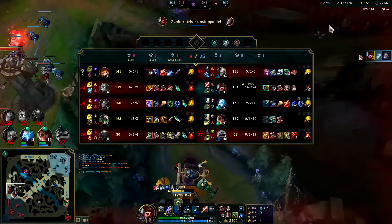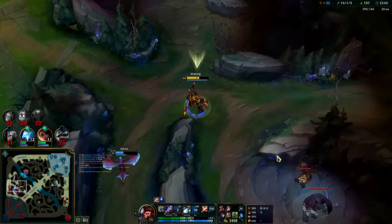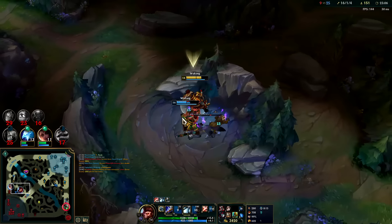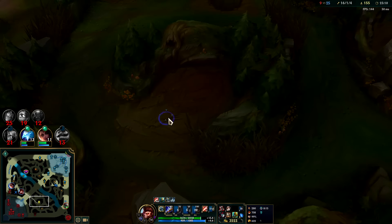They landed the massive wombo combo — if they were more fed than us or as fed, we probably would have lost the game there. It was a huge combo; then again, if they were as fed or more fed than us we wouldn't have taken that fight, so it's just one of those things.